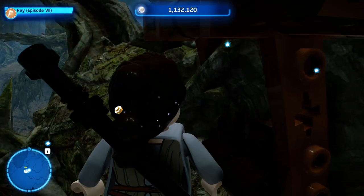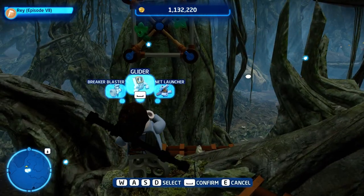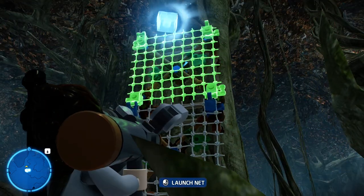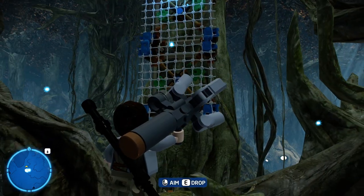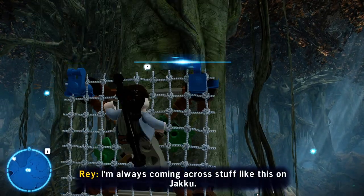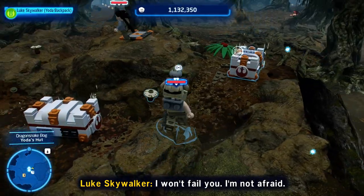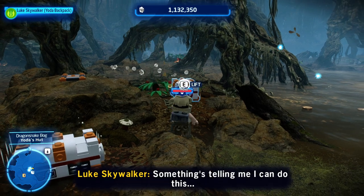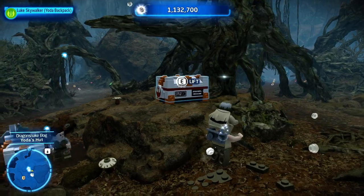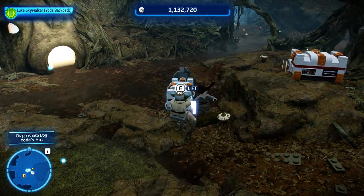The fourteenth kyber brick requires a scavenger class — Rey is a perfect scavenger. You're going to need your net launcher, because you'll launch it onto the tree, jump onto that net, climb up, and get your kyber brick. For the fifteenth and final kyber brick, you're going to need a Jedi and a scavenger. The Jedi stacks the bricks and the scavenger uses its glider tool to reach this brick.